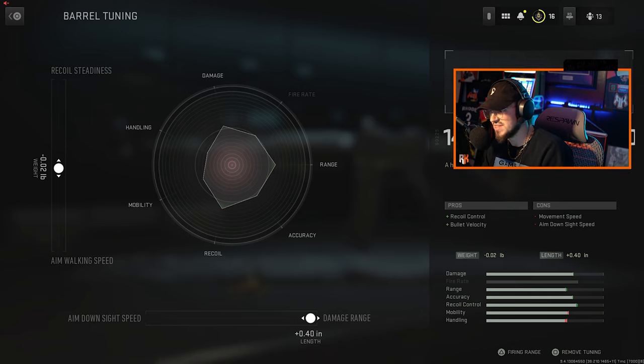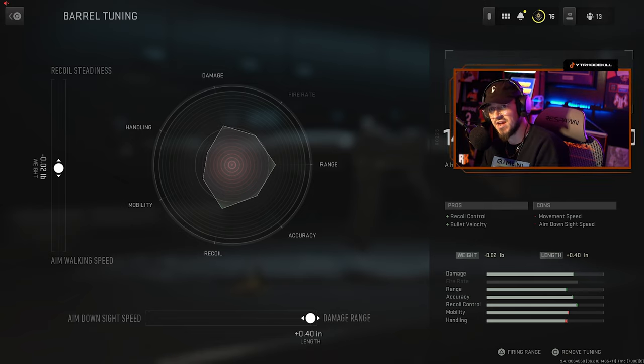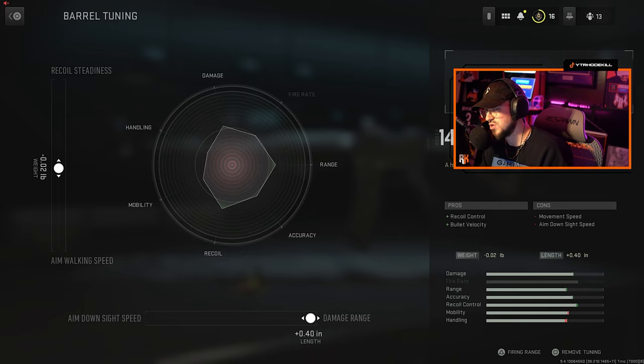On the bottom horizontal axis you have ADS speed and damage range. On the left vertical column you have recoil steadiness and aim walking speed. So essentially you can turn a lot of these ARs into an SMG, but it will sacrifice a lot of the other stats, which I will show you right now.